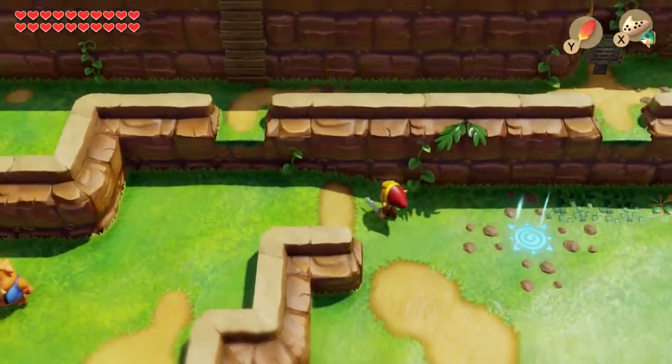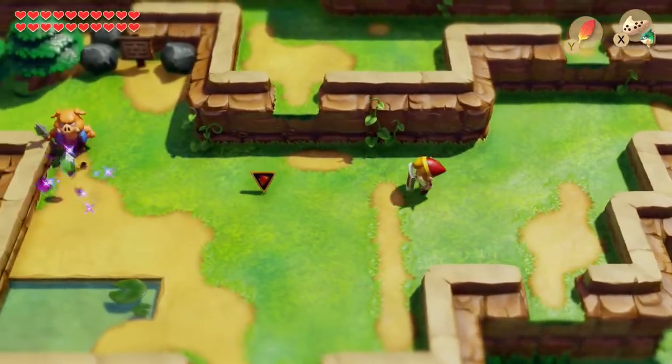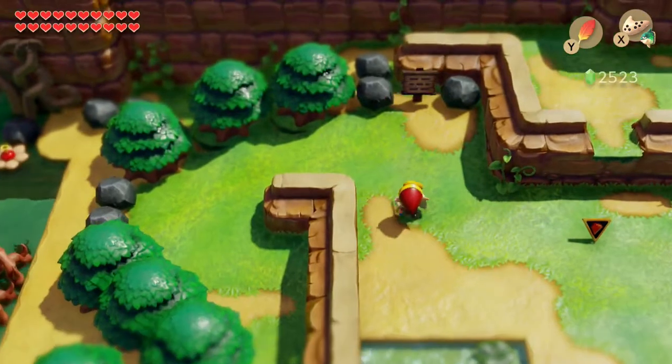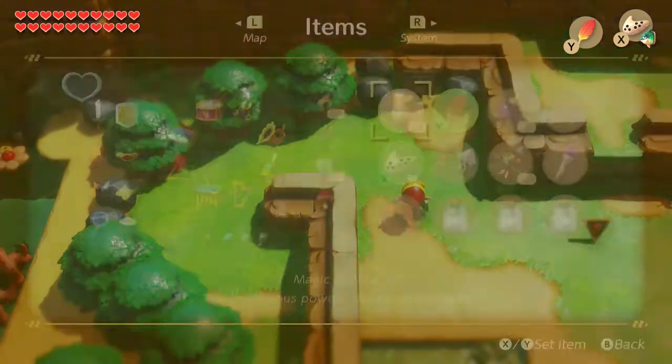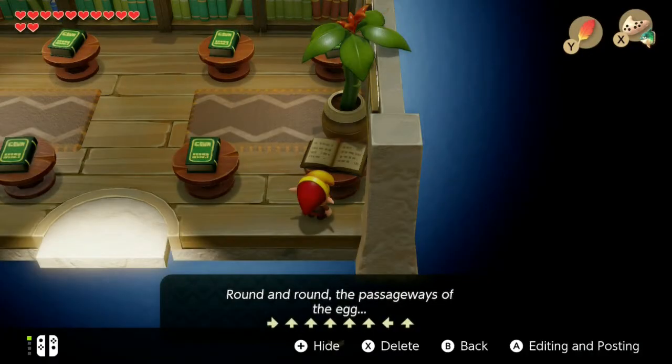Word of advice: before we start the final dungeon, let me kill these enemies first. We wanna go to the main menu and go to the album. You may remember I took a picture — there's a little spoiler in the screenshot for the secret ending. But anyway, take note of that code right there.